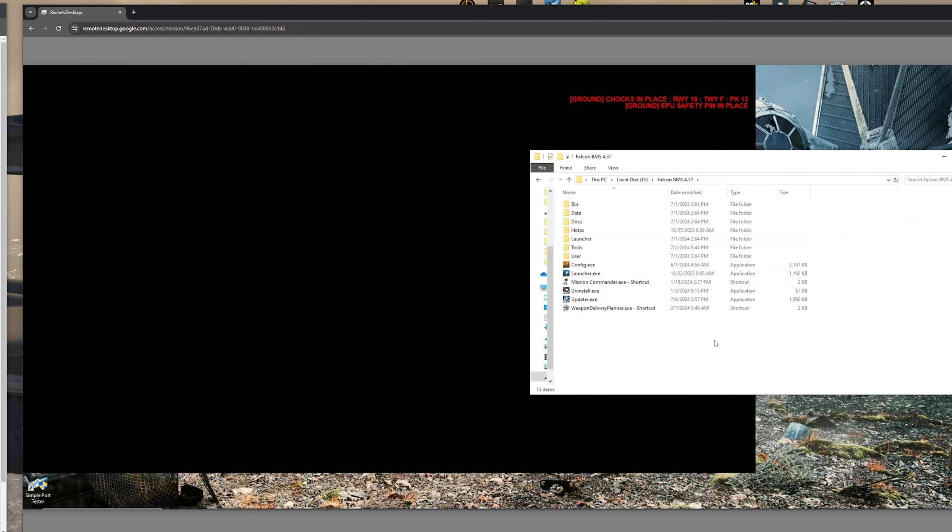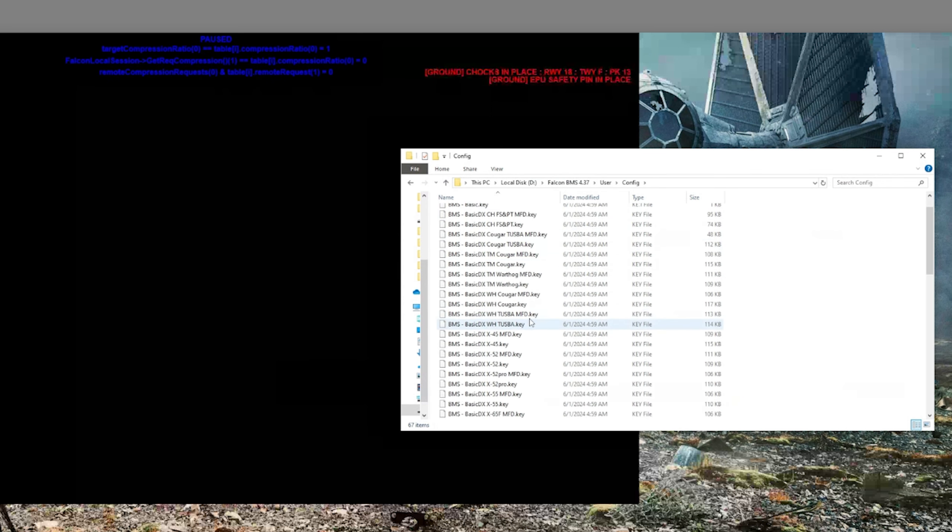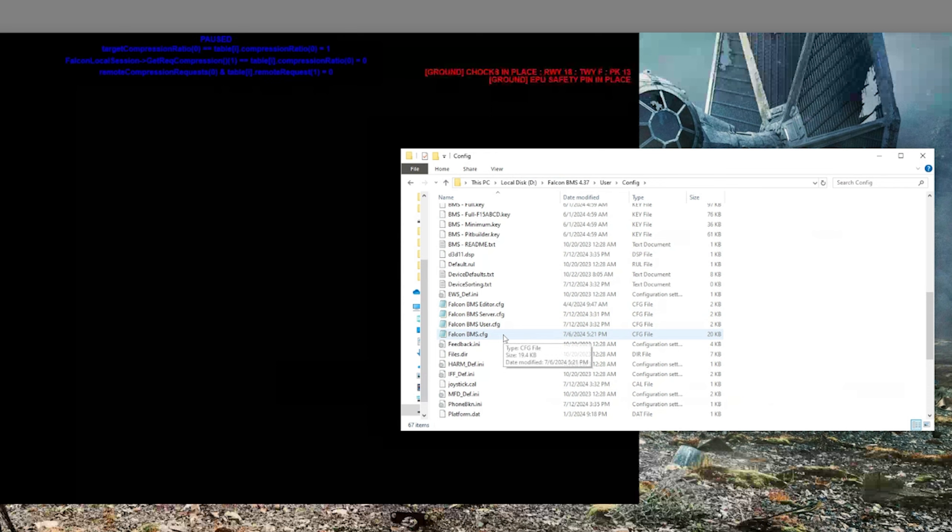Go ahead and find your Falcon BMS install folder, go to User, then Config, scroll down to your CFG files and find your server CFG. This is used for dedicated servers with two computers — you put all your settings in here. Some settings include No Render, which means you don't need a graphics card for the server. I have a graphics card but I use it anyway. If you have a self-host with one computer, put these settings in the BMS user config. Note that if you put settings in Falcon BMS itself, they'll get rewritten every time you update.